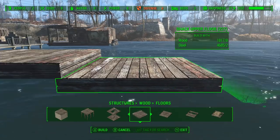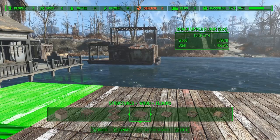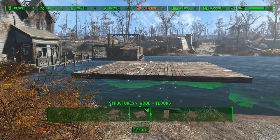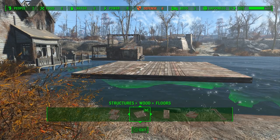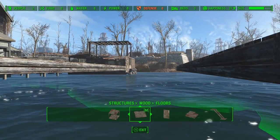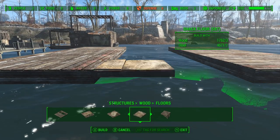Now we're on the third and final dock and this is going to be the floating motel. I want this to be a little bit different than the other ones — you can see I placed down nine boards but we actually take out the middle section and just use the quarter boards to make the footprint a little smaller, which in turn will make it feel a little more cramped. The other two felt more open, but since this is temporary housing, cramped is alright.